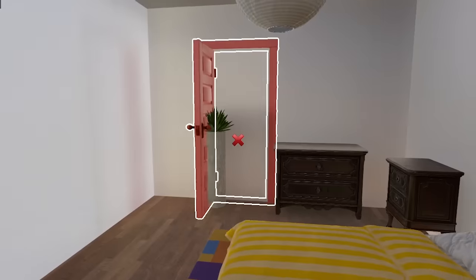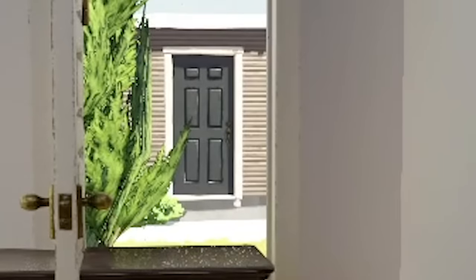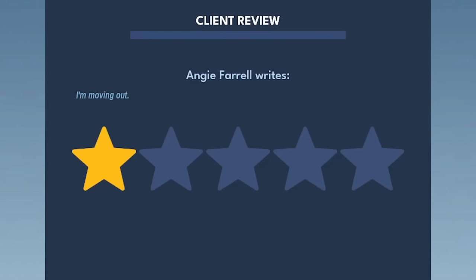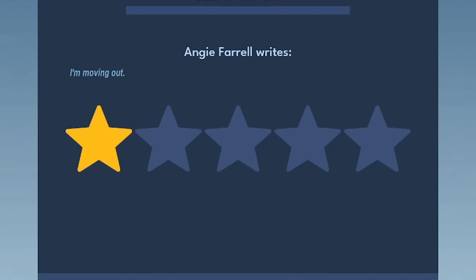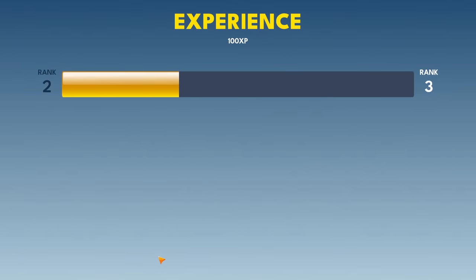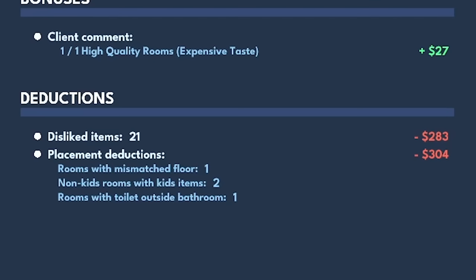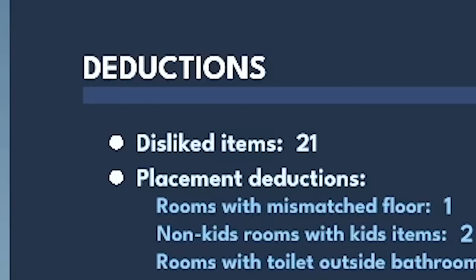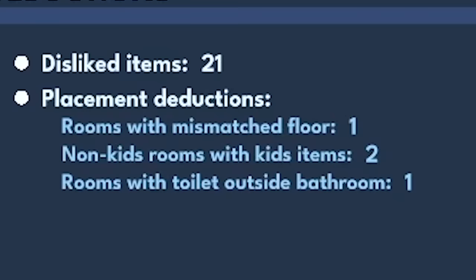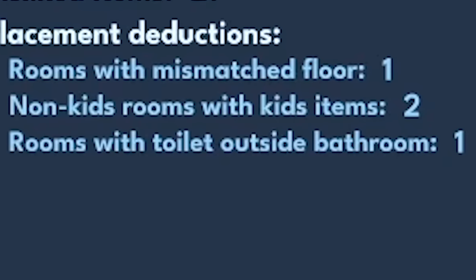Before we go, I want to do one last thing: move this door right here, so that while you sleep, you have a clear view of the neighbors and you can no longer access the bathroom. Job completed. Angie writes: one star — I'm moving out. Good, thanks for the $500. We gained a little experience for our troubles. So in case you're wondering why we only made $588, it turns out Angie had some deductions — she disliked 21 items, didn't like the mismatched floor or non-kids rooms with kid items, and most bafflingly, didn't like the toilet outside the bathroom. So picky.